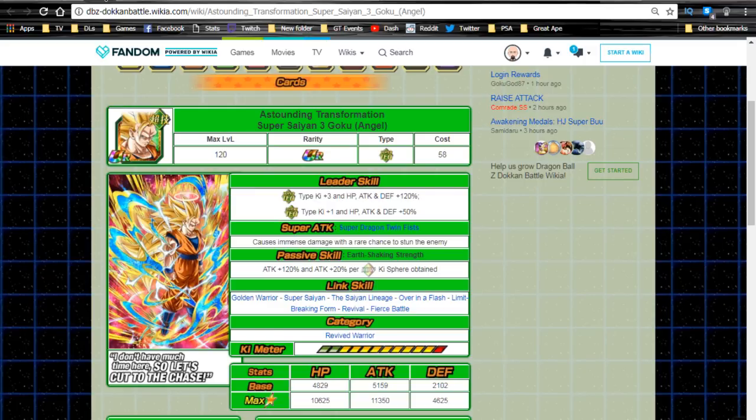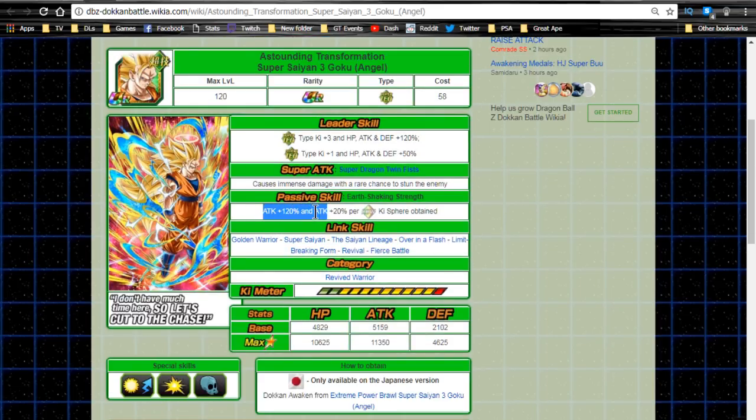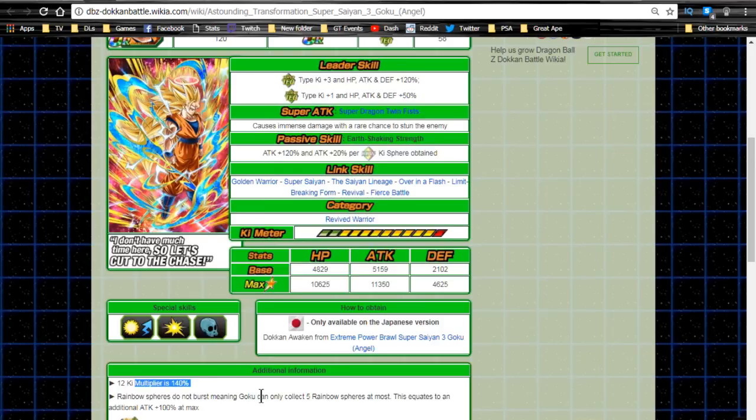The event is not horrible but it is a pain. His leader skill is Super Tech type Ki+3, HP, ATK, and DEF +120%, and Extreme Tech type Ki+1, HP, ATK, and DEF +50%. He's also under the Revived Warrior category. His super attack, Super Dragon Twin Fists, causes immense damage with a rare chance to stun. Passive is ATK+120 plus ATK+20 per Rainbow Ki orb obtained — maximum of five Rainbow orbs — so that's a total possible ATK of 220. He hits really hard, though chances are you're only getting one or two Rainbow orbs.